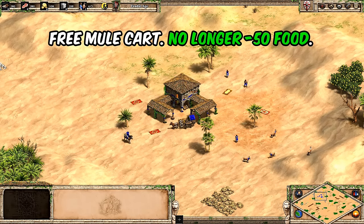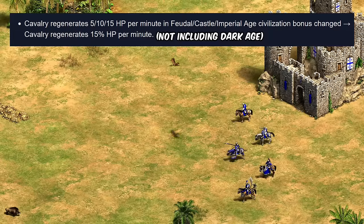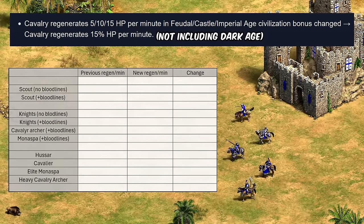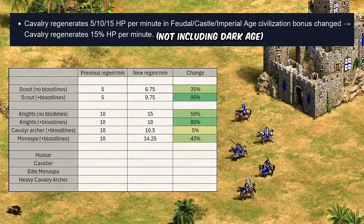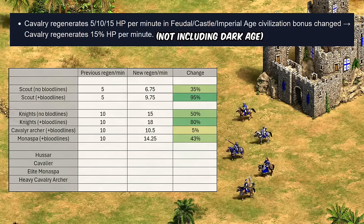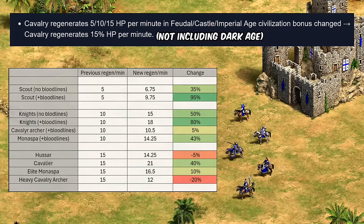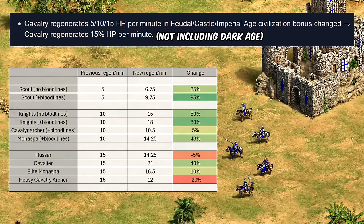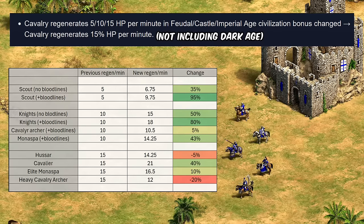The next change is their cavalry are going to regenerate 15 HP per minute instead of the old staggered HP healing. It's not immediately obvious if this is a buff or a nerf at first, but if you look at the numbers this is a huge upgrade in the healing rate for scouts — with bloodlines nearly doubling the rate they do that. This is then a 50 to 80 percent improvement for knights with or without bloodlines, while the cavalry archer is basically the same and the monaspa has a slightly lower benefit. In imperial age the net result is generally similar or slightly better healing, with heavy cavalry archer actually being worse off.